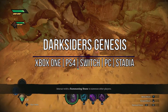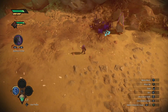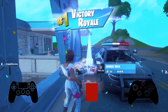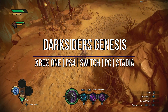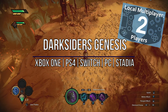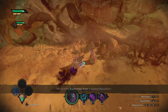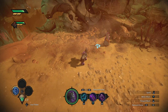We're back and this time we're playing Darksiders Genesis. Before we do anything, I can't interact with the summoning stone while I'm still on my horse, so we're just going to dismount. We'll go over to the stone right here.